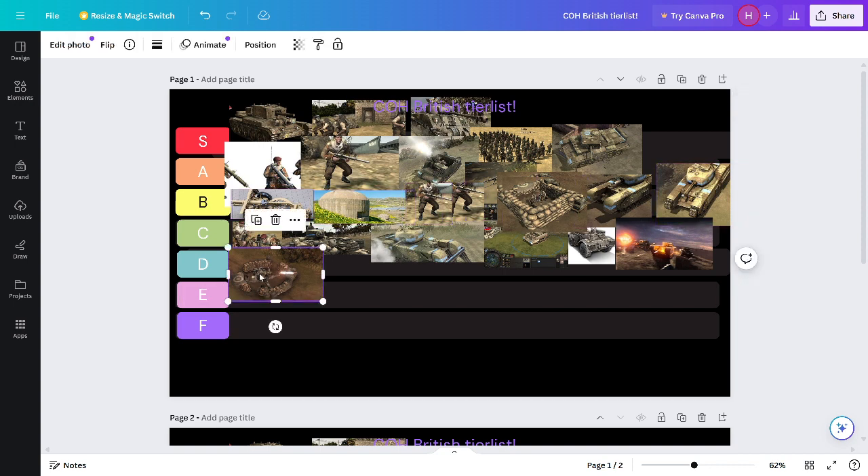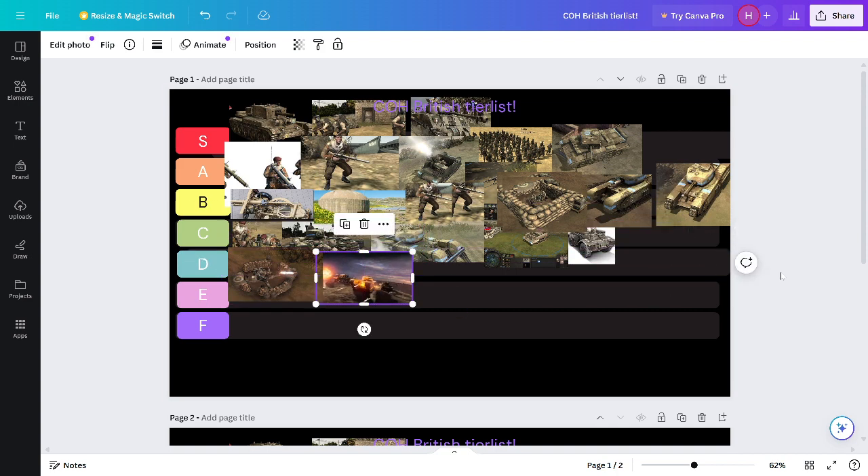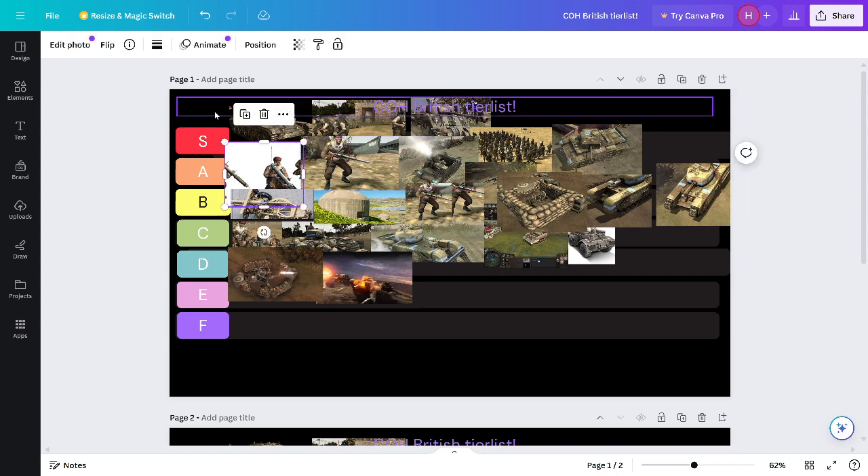I don't know what they were thinking when they made the Bofors — buff the range and it's still so inaccurate. It's almost never worth it. Why would you ever build it? The Terror Tech Tank is actually D tier. It's so bad. Even if you give it that AT gun, it has no HP. It's literally the jeep of all tanks — probably the worst tank in the game. I'm going to do more research on what it does.